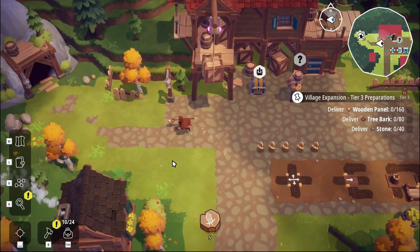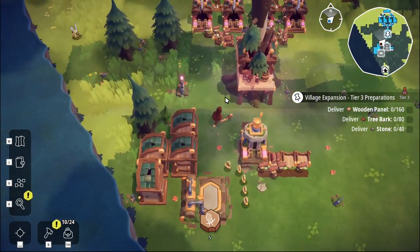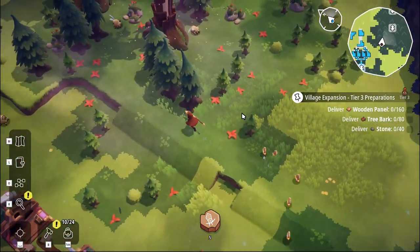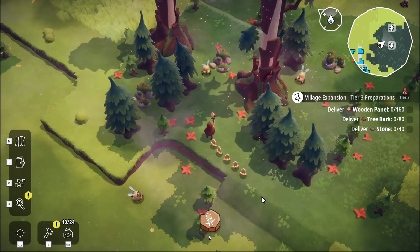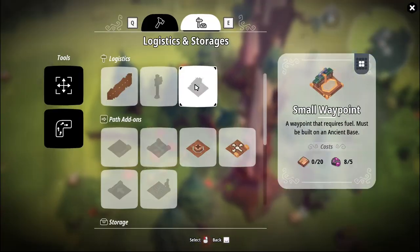Trees do in fact grow back — that has become very obvious. I cleared out all the trees around this area completely and they've all grown back. It was completely clear, not a tree inside other than the great big ones. So I guess you need to clear it and then put stuff down, because trees just consume space.